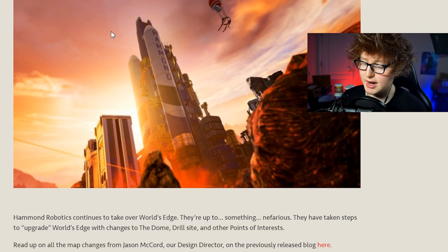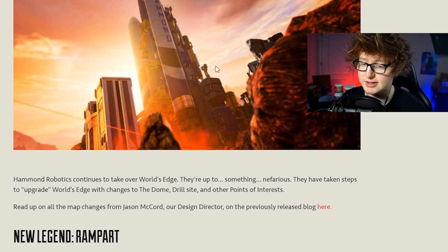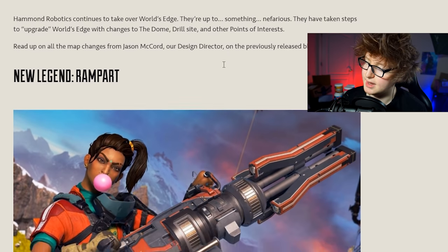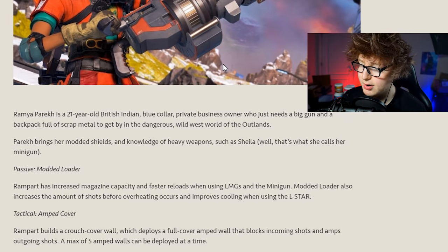First up, map update for World's Edge. They're changing a lot of things - I'm not going to go into every detail of the map update, everything is on their website which I'll link below. We're not getting Olympus this season, which I and a lot of other people wanted, but it's fine. These map updates seem really good for competitive and making your games more fun.